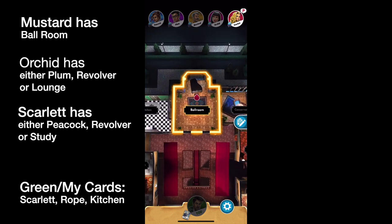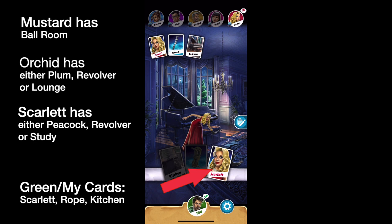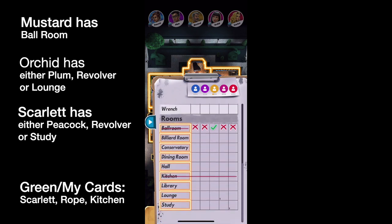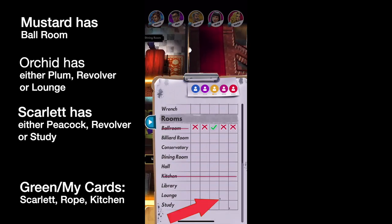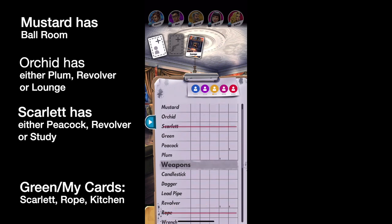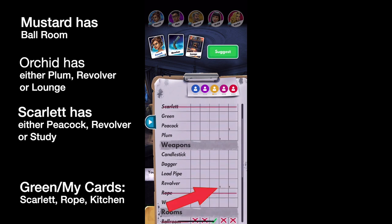Now it's Scarlet's turn, and we're going to be the first person to have to show a card if we have it. She guesses Scarlet — which we know we have — Wrench, and Ballroom, and we're forced to show Scarlet. On our turn, we've rolled. It lights up the rooms we can get to. I'm going to suggest we go to the Lounge, one of the rooms that has already come up. If somebody shows the Lounge, I know that's a card they don't have. Let's pick the Revolver and Peacock — there's no real right or wrong reason to it, but I'm looking to confirm whether these are correct or incorrect.